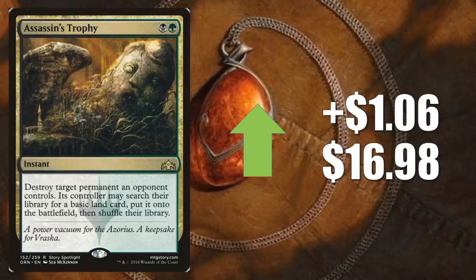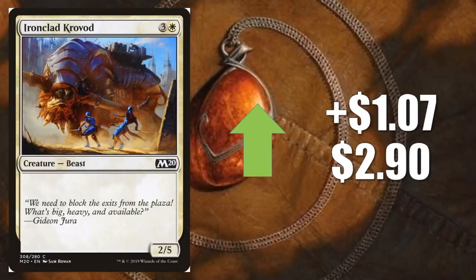Number three — it's another Welcome Deck card. Let's just get through it. Ironclad Krovod is up $1.07 to $2.90. You can find one copy in the white Welcome Deck for Magic 2020. Don't pay this price, though.